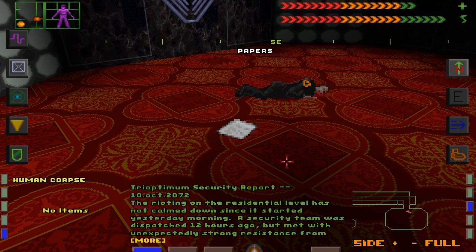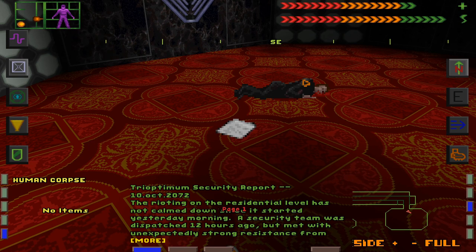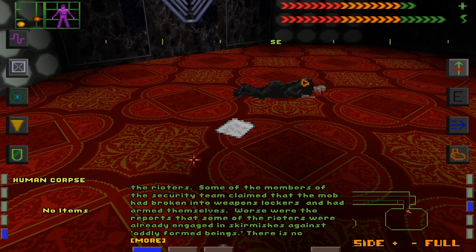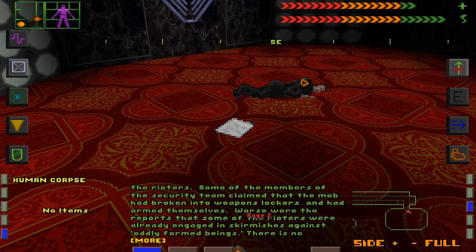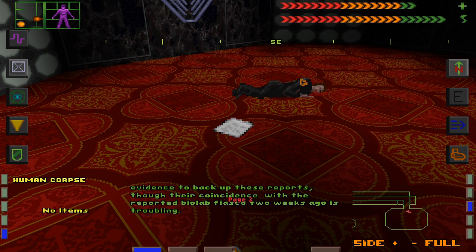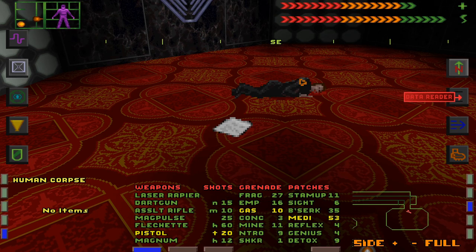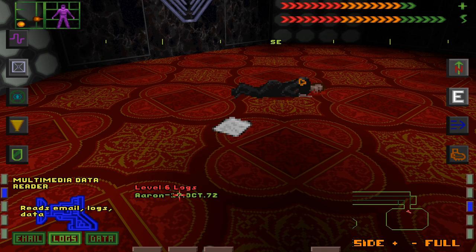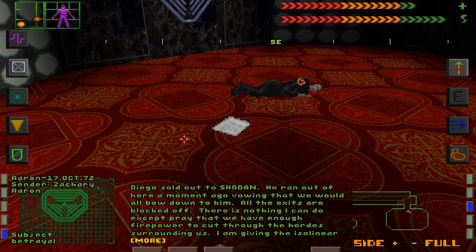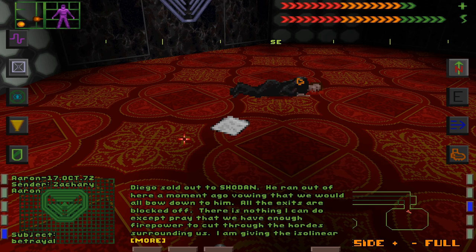Papers — Trioptimum security report, 10 October: 'The rioting of the residential level has not calmed down since it started yesterday morning. A security team was dispatched 12 hours ago but met with unexpectedly strong resistance from the rioters. Some members of the security team claimed the mob had broken into weapons lockers and armed themselves. Worse were reports that some of the rioters were already engaged in skirmishes against oddly formed beings.' So — are they rioters or are they under attack? It's like the executives were just out of touch.